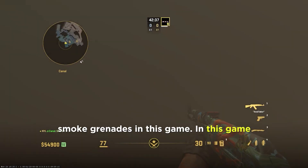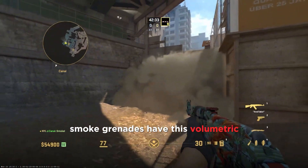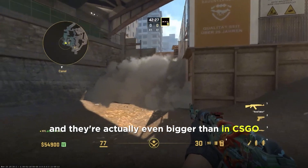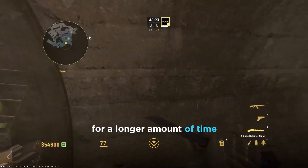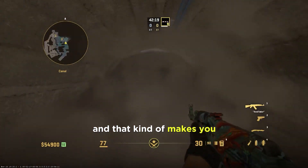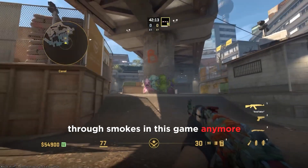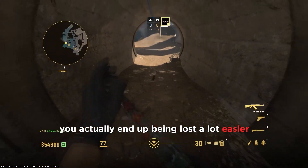On top of that, pushing through a smoke is incredibly difficult in CS2 compared to CSGO because of the difference in smoke grenades. In CS2 smoke grenades have a volumetric effect that makes them fill up an entire area, and they're actually even bigger than in CSGO. That means your team is going to be disoriented inside the smoke for a longer amount of time, which is why most people don't even rush through smokes in this game anymore — you end up getting lost a lot more easily.